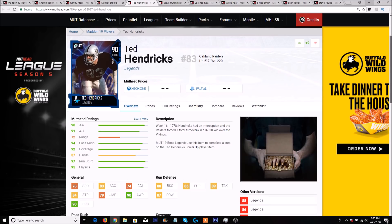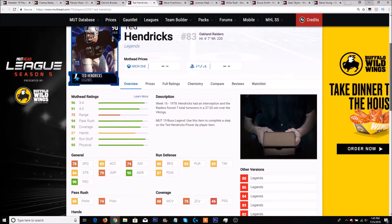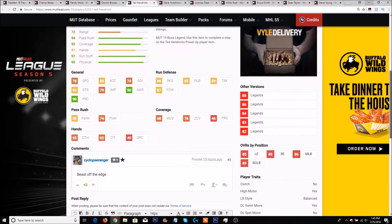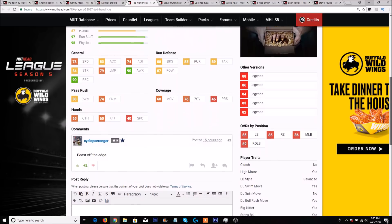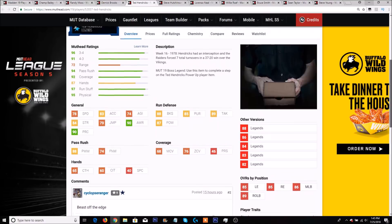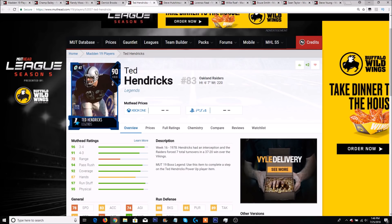A user beast is going to be Ted Hendricks. He can also pass rush — 78 speed, 6'7", 83 acceleration with a 90 play rec, 88 block shed, 89 tackling with 87 hit power, and an 88 power move with 90 awareness. He isn't clutch unfortunately, but he does have a high motor, swim move, bull rush, big hitter, and strip ball. In terms of pass rushing, he is going to be great coming off the edge, and if he's not too expensive I can definitely look into picking up this card.